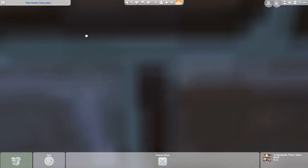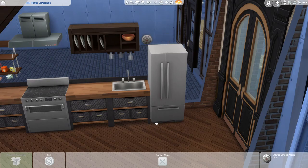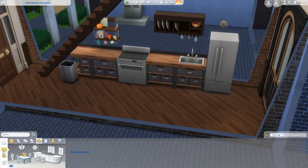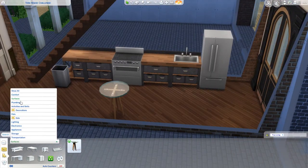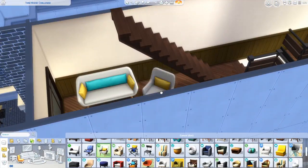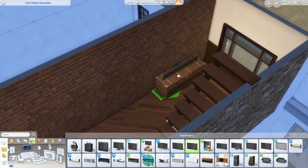Since the townhouses on either side don't have any floors — they're just empty shells — and what you're trying to decorate is such a skinny space, the camera was jumping all over the place. I would say the camera bouncing all over the place was actually a little more frustrating than the actual thinness of the house. This is actually the third floor — I jumped up a bit to go ahead and put the furniture down for the living room.